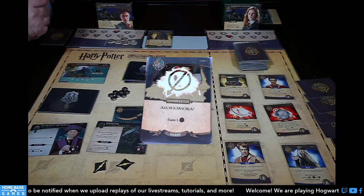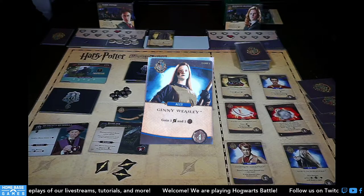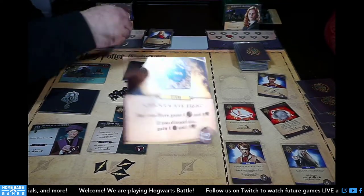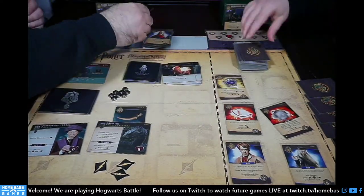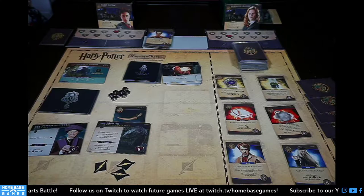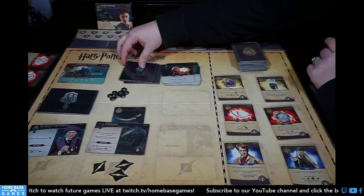My turn: I shuffle my deck first. Dark arts: Expulso — active hero loses two health, but I have my Invisibility Cloak so I only lose one. Quirrell takes me down to four. The cloak gives me one galleon, three Alohomoras give me three more, Jenny gives me one galleon and a lightning bolt — six total. I'll buy two cards: the Golden Snitch and Oliver Wood.